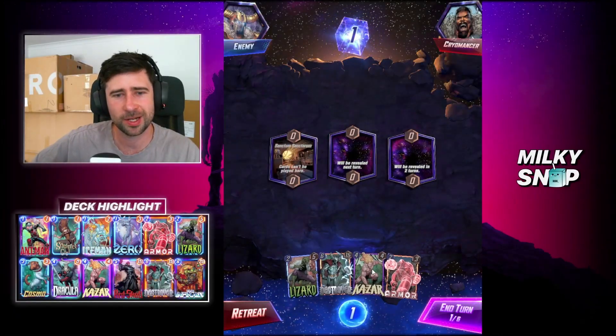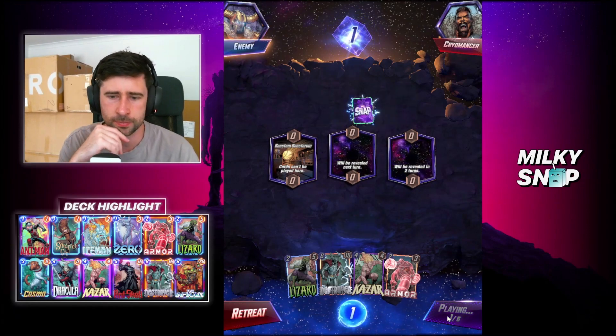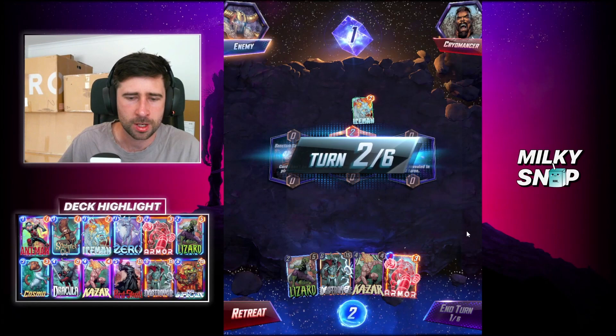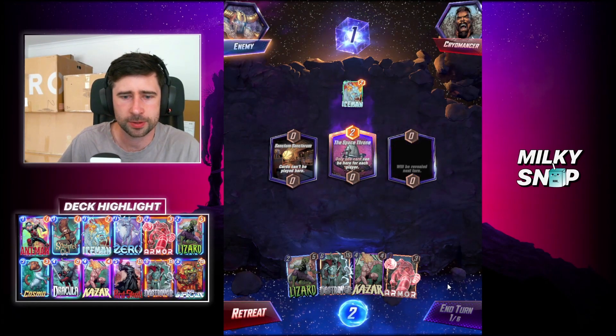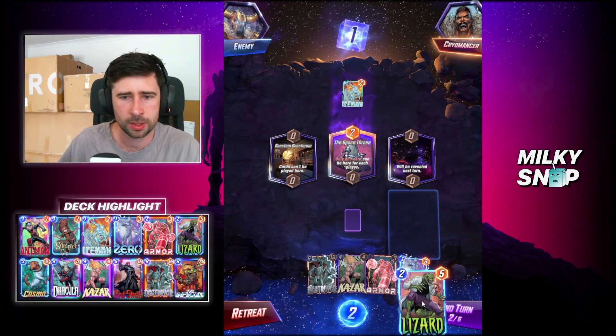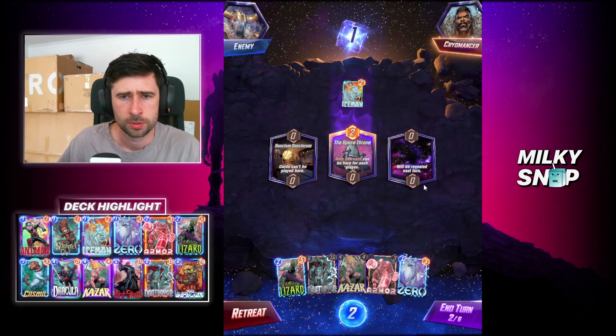I think he's going to play Destroyer here — okay, we get the retreat. All right, so for this one we've got Sanctum. We can get in there with a little Squirrel Girl — not massive power but it's something. Armor — sure. Oh, that's very unfortunate for him.